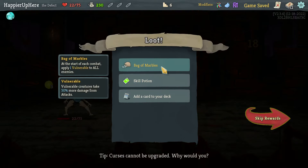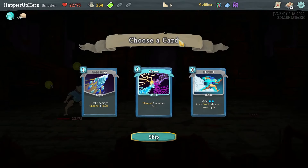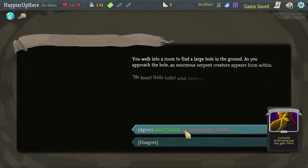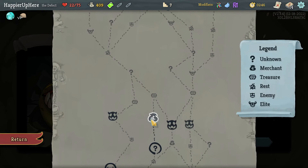That was not too difficult. We got back our Marbles — at the start of combat play one Vulnerable to all enemies — as well as a Skill Potion and Cold Snap. If I'm going for an orb deck I should take the Cold Snap. Here I get my first curse for a bunch of gold.